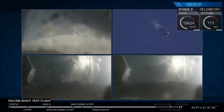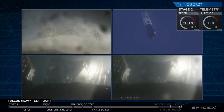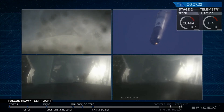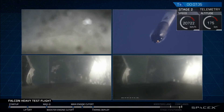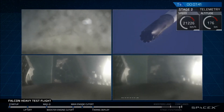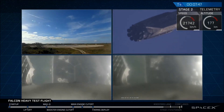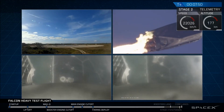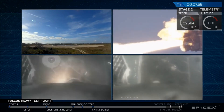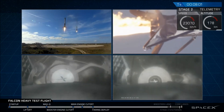Even though those look very similar, those two boosters' views are actually representing different boosters. They're headed towards Earth and they're about to begin their landing burns. Both side boosters transonic. Watch for the landing lights to play at the tail end of that landing burn. And that landing burn has started. Side boosters' landing legs have deployed.